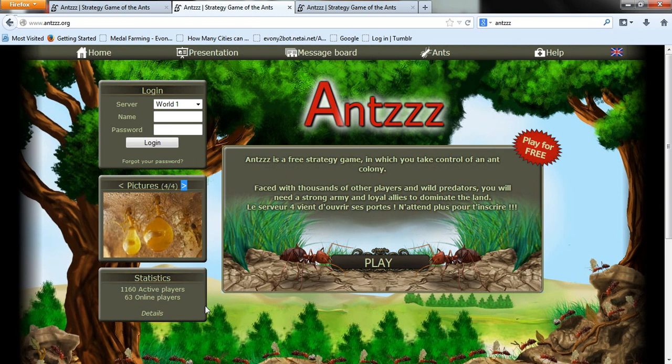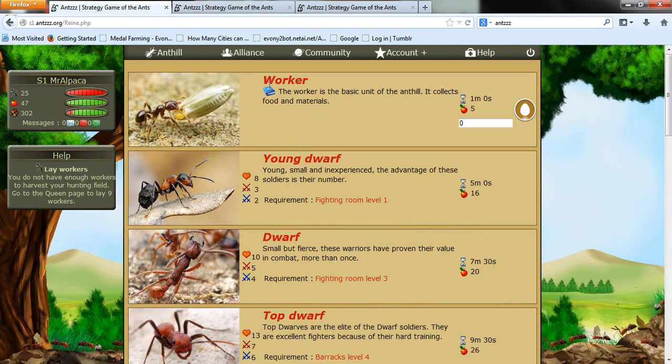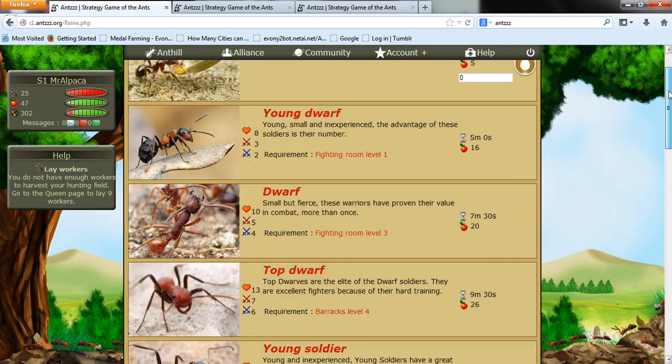Statistics that you see right there. Not well known, I've already said. If you're free — I like the free bit. This is the homepage. Workers, Young Dwarfs — these are all the ants you can create.